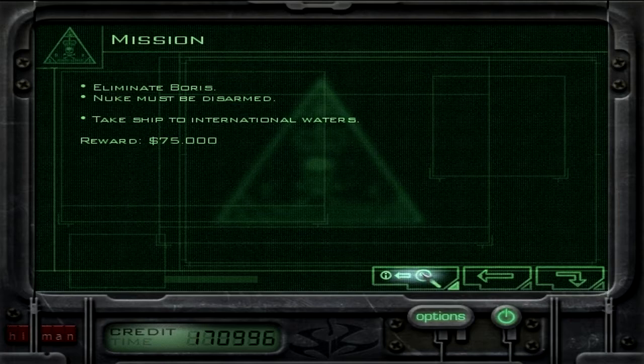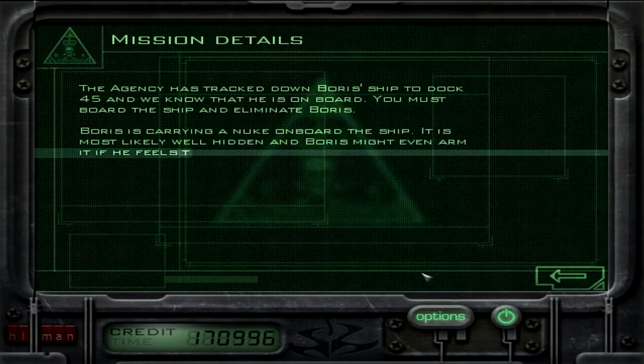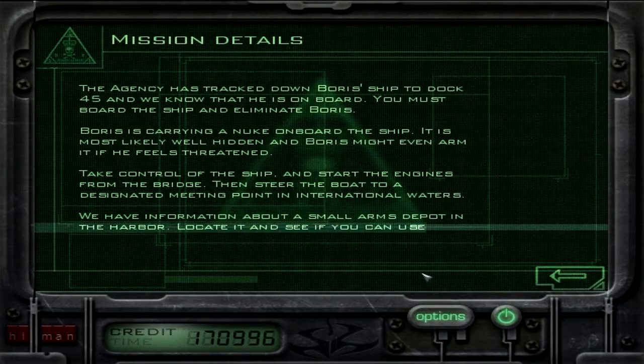This is Audrey, our new voice narrator for this briefing. The agency has tracked down the ship to dock 45 and we know that Boris is on board. You must board the ship and eliminate him. He is carrying a nuclear bomb on board the ship. It is most likely well hidden. And Boris might even arm it if he feels threatened. Take control of the ship and start the engines from the bridge. Then steer the boat to a designated meeting point in international waters. We have info about a small arms depot in the harbor — locate it and see if you can use any of it.